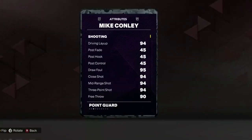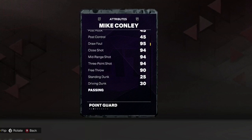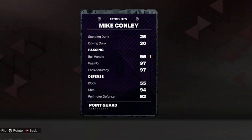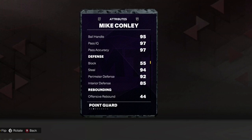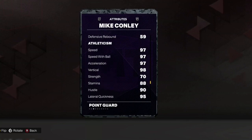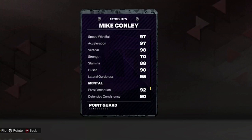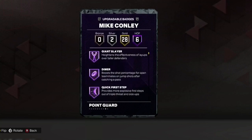94 three-point, 94 mid-range, 94 driving layup, 94 close shot - those are all really good. 90 free throw. He can't dunk, but I don't need him to dunk. 95 ball handle, 97 pass accuracy and pass IQ. He clamps up on defense: 94 steal, 92 perimeter defense, 97 speed, 98 vertical. 90 hustle, 88 stamina - those are kind of low - but 95 lateral quickness. He's gonna be good.